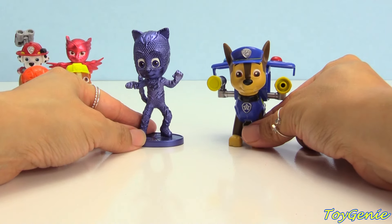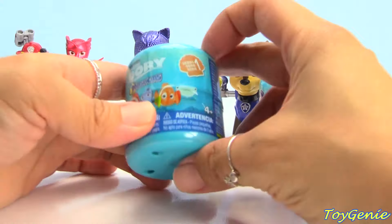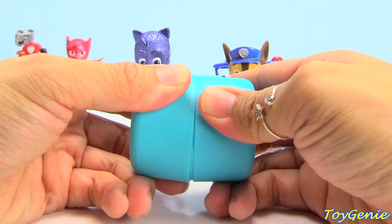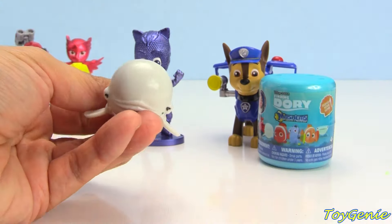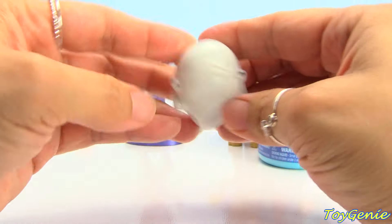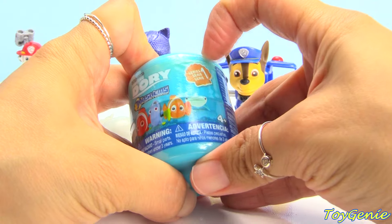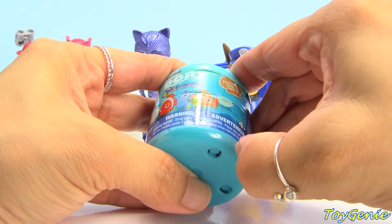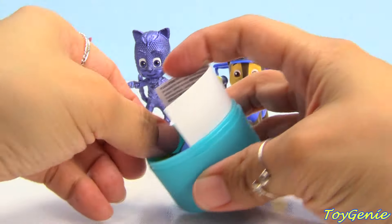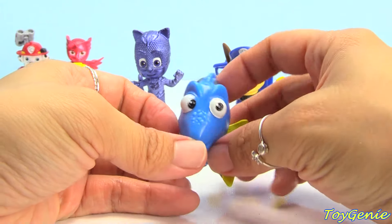We also have two blue characters, so let's open up two blue mashems. Here are two Finding Dory mashems. Let's open up this very first one and see who we get inside. We have Bailey, and Bailey is white. Let's open up this one — do you guys think it'll be Dory? It is super duper awesome, and Dory is blue — just like Catboy and Chase. Awesome match!